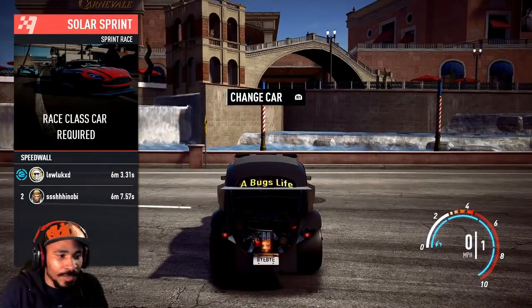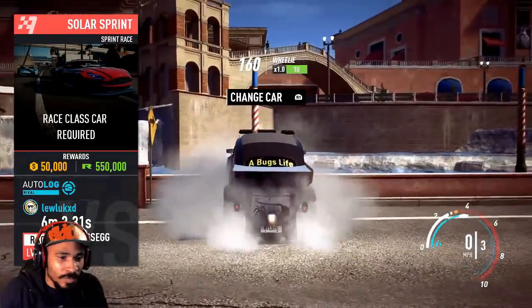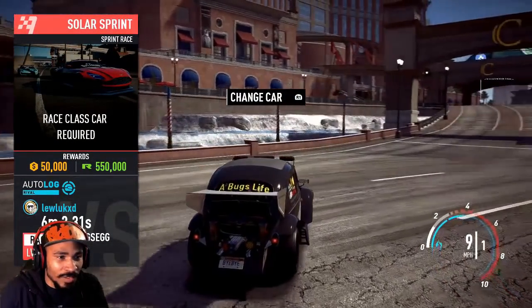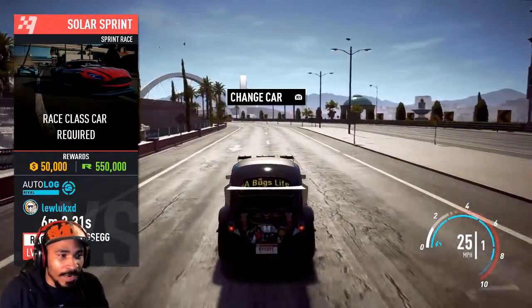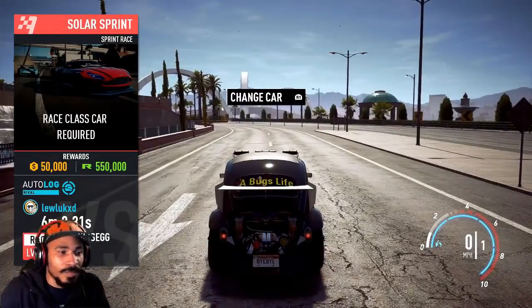Now here's how it works: gas, rev it up, NOS — see that wheelie? Press R1 now. See how it pushed me out? The way to make sure it did work is to drive away from the race. See how it flickered and it's still on my screen even though the race is behind me? That means the glitch is active.